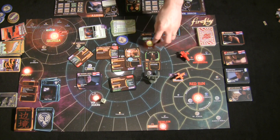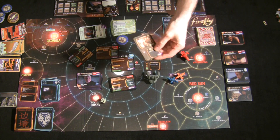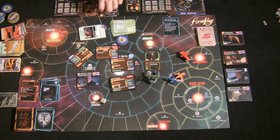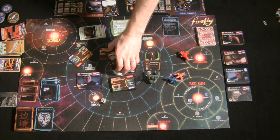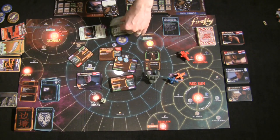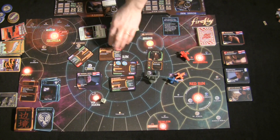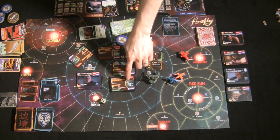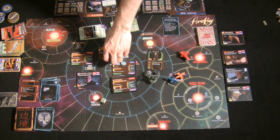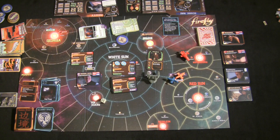If a regular crew member ever gets a second disgruntled token — regardless of where they are on the board — they immediately leave your crew and return to their home planet card. So weigh the risk before taking immoral jobs: they can pay $4,000 versus $1,500–$2,000 for safer jobs, but if you have moral crew members, the disgruntled consequences can be very costly.